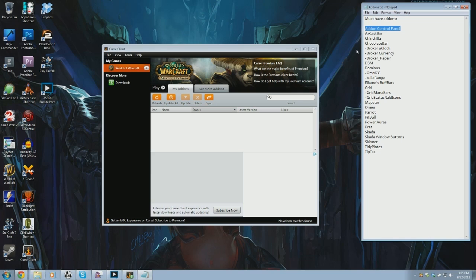Instead, you can focus on one thing at a time — like setting up Grid or my mini-map right now, without needing DBM running at this particular point in time. AZ Cast Bar is the cast bar add-on I'm going to be using. It's one that I really like. It's very lightweight, a lot lighter weight than something like Quartz, for example. So that's why I like it.